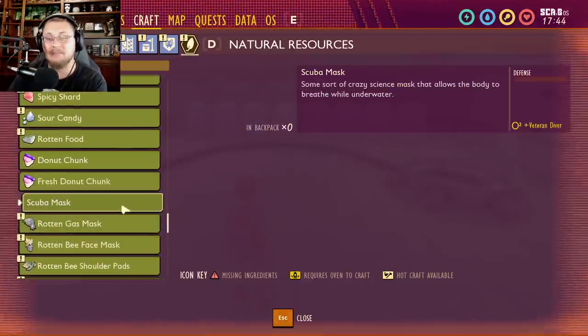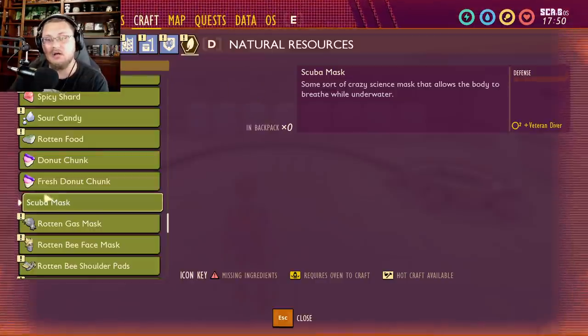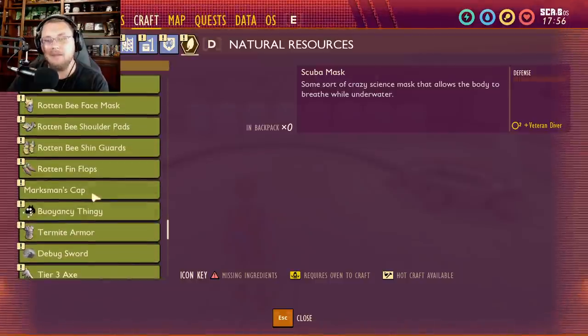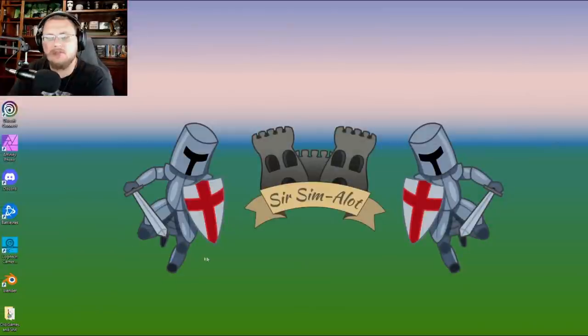The scuba mask is described as 'some sort of crazy science mask that allows the body to breathe while underwater — veteran diver plus two.' It doesn't even have an item picture yet, so I believe it's just a placeholder for something that may come later. We also have rotten gear and a marksman cap that looks the same as the standard tier three version.